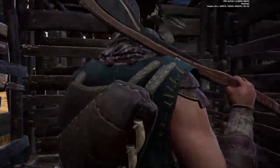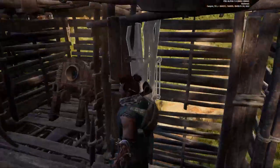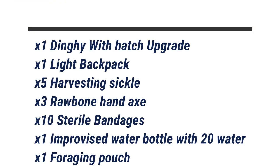The items I recommend before you start farming and making this base are as follows: one dinghy with the upgrade applied to the hatch which allows you to pack a base, times one like backpack, times five harvesting sickle, times three raw bone hand axe — or if you haven't unlocked the raw bone hand axe yet, go for times five woodcutter's axe — times ten bandages (sterile preferably), one improvised bottle with 20 water, and a foraging pouch for the fibre.